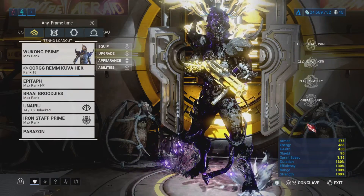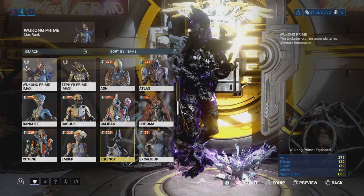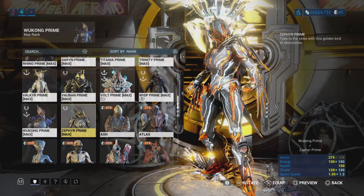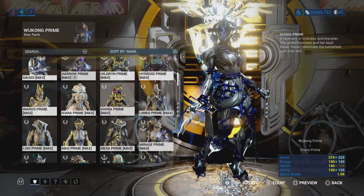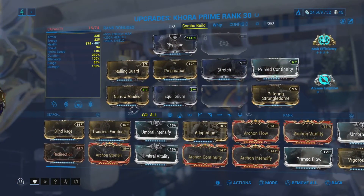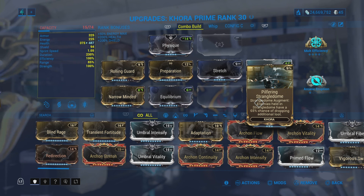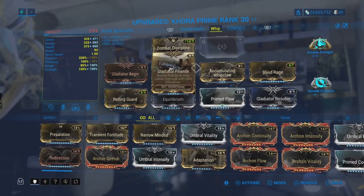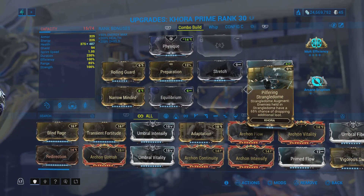When it comes to deception missions, capture, or mobile defense missions, I would highly suggest two Warframes: Zephyr for her tornadoes, and Khora. I recommend Khora for Strangledome, and you can also get more resources with the augment mod called Pilfering Strangledome. I highly recommend getting it - it's very nice. The builds are pretty basic. I have two builds for her: one for general combat and one specifically for getting resources.